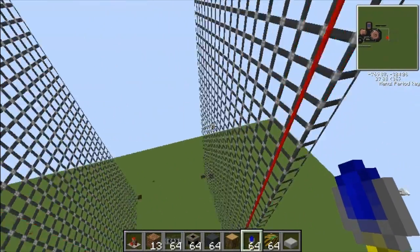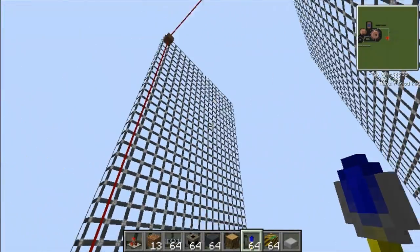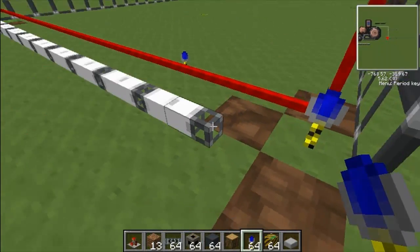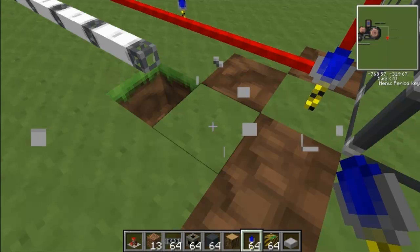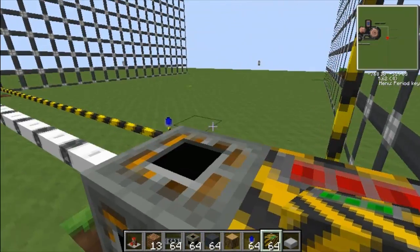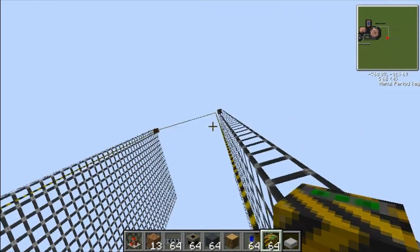So yeah, that's the landmark setup done. Basically this is the area it's going to fill. Then all I've got to do now is get an energy link and a filler — basically the filler just makes like this grid here.